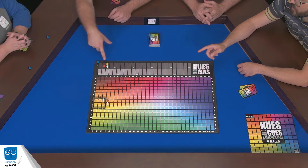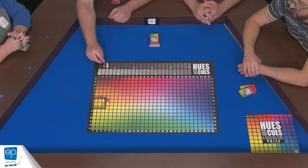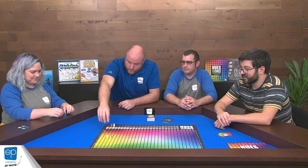Blue gets one point for each inside the square — that's for giving the clues. So that's going to pass to Ross to give the clues. Yeah, I believe in you, Ross.